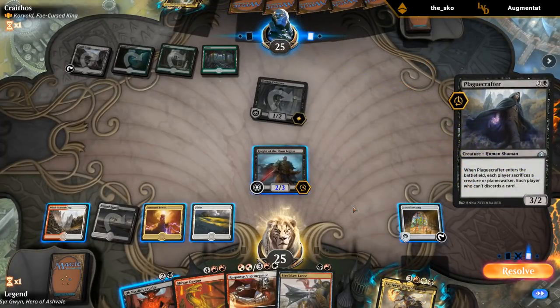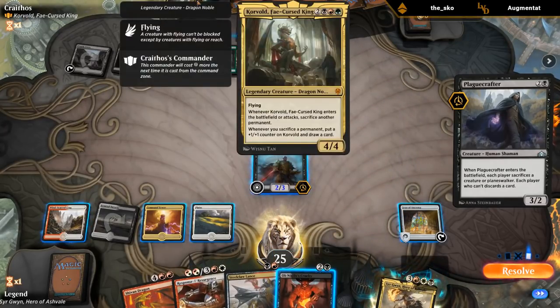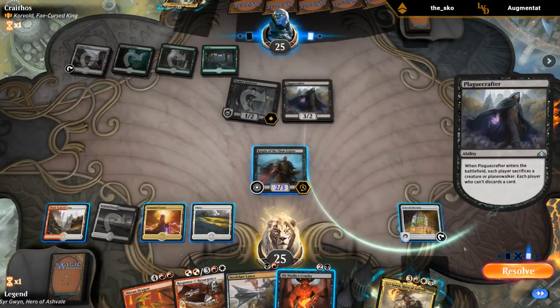I could use Cruelty on the Enforcer, which exiles it and they lose a Planeswalker, otherwise they're left with a 1/1 flyer and a Planeswalker which will be difficult to get past. Or I could just activate the Icon digging for more creatures. Let's keep the Cruelty for Korvold.